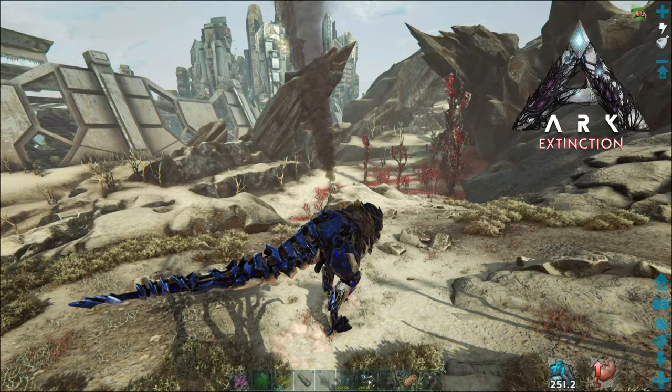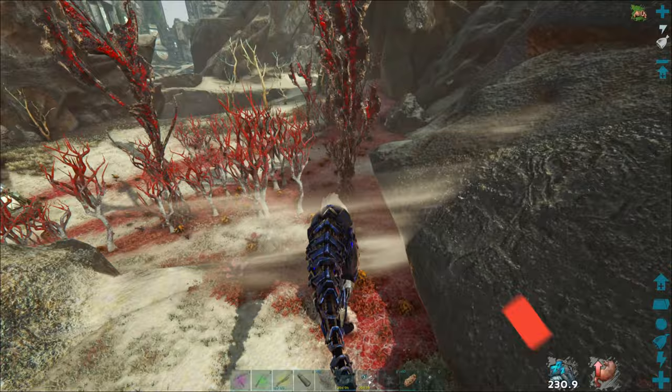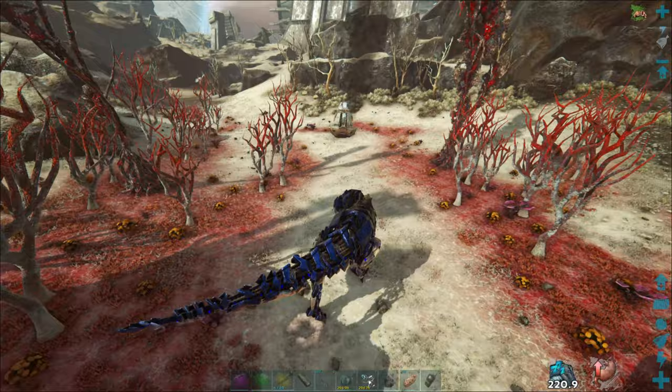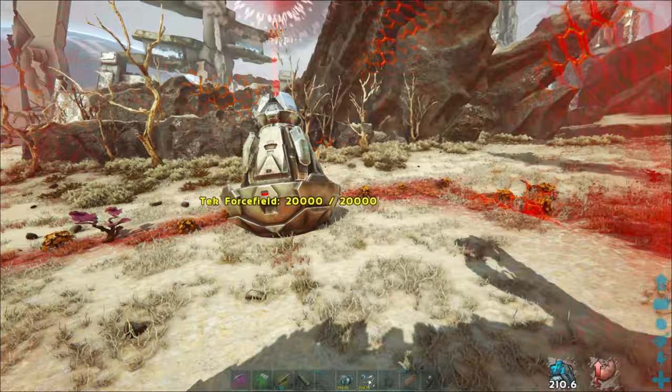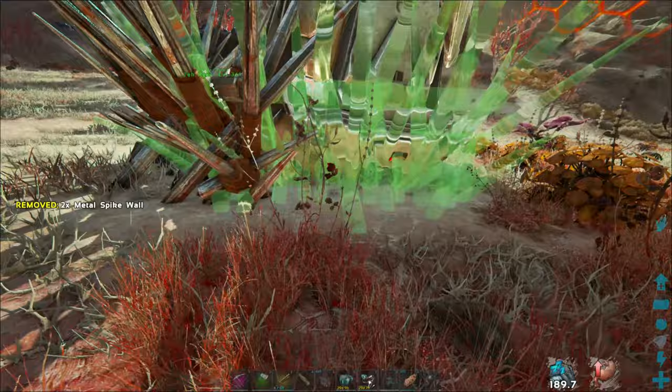Hey, welcome back to ARK Extinction. We have a red drop pod right there and we're gonna test it out. I dropped everything back at base from the yellow drop pod we did in the last video. I restocked my metal walls and I'm only gonna use one of my T-rexes at the moment — we'll throw the others out as we need them. I want to save them so they're not just running around doing nothing.